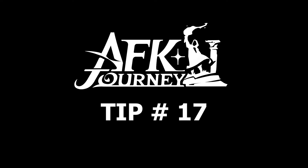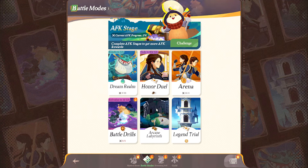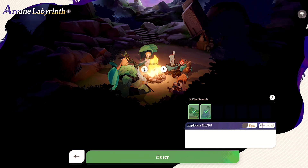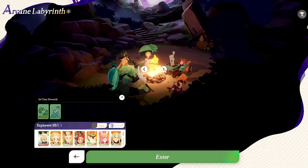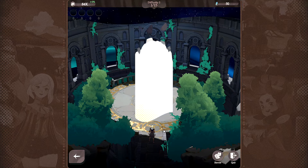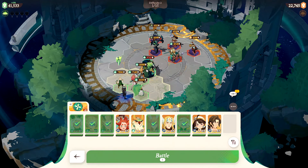Tip number seventeen: Arcane Labyrinth enables point rewards every two weeks, which grants a lot of rewards. I recommend only working on Arcane Labyrinth during the week that has point rewards enabled. There are bonus point heroes in Arcane Labyrinth every week — as long as you include them in the Explorer's Squad, you'll get those bonus points. You don't need to use them, so whether they're built or not doesn't matter.